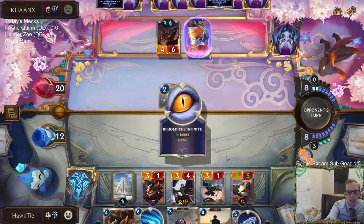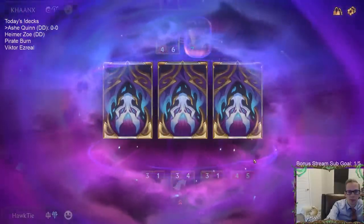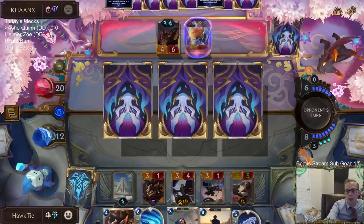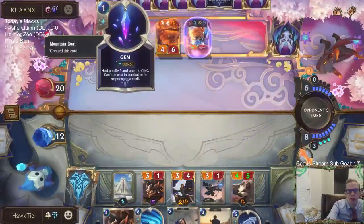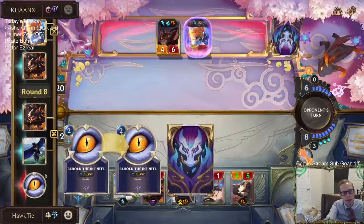I like having the 4-5 challenger. That Behold the Infinite cost them 2 mana because they didn't cast it last turn — wait, it cost 0 in hand. So what did they spend 2 mana on? Did they just spend 2 mana on that?